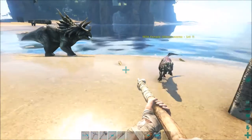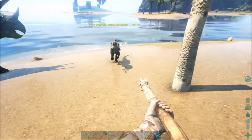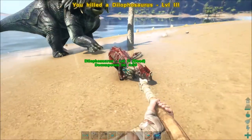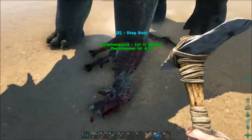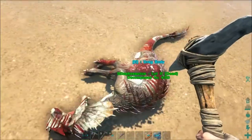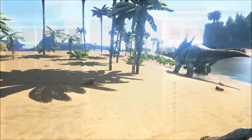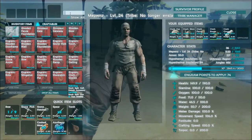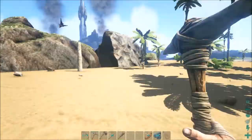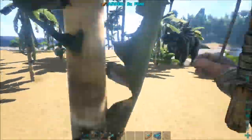Typically you want to go for the highest level animals you can, but this is just gonna be a workhorse — I'm gonna use him to farm berries and fiber, mainly for dyes and to feed the herbivores I have. Better kill that dillo before I start fighting a trike. Level 11, I should be able to take him no problem.